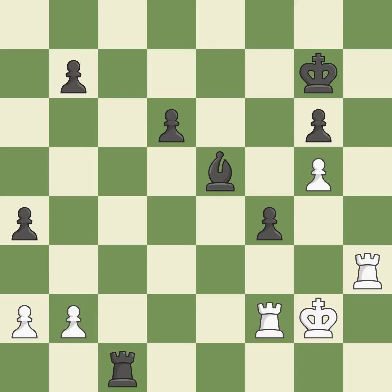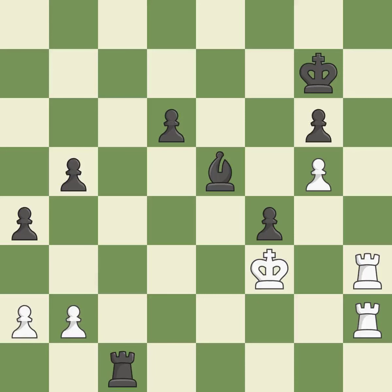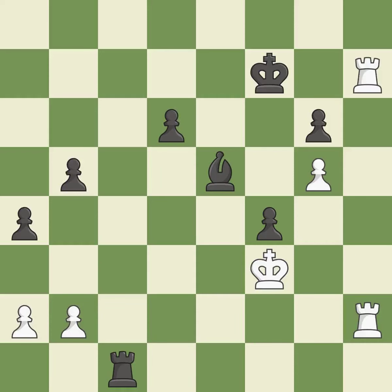This misses the chance to provide an equitable exchange of pieces — incorrect. On the file, the rooks are strategically doubled and forcefully combined — ideal. This is the only good move — a great move. There was just one smart move to be made. This is a missed chance to offer an equal exchange of goods — incorrect. This steps away from the checking rook. This is the only good move — a great move.